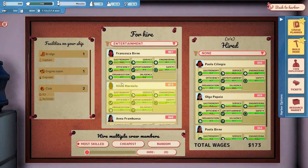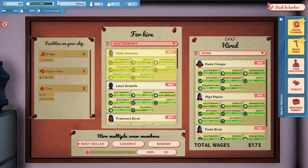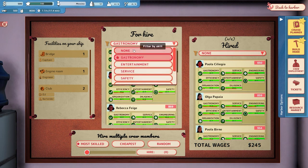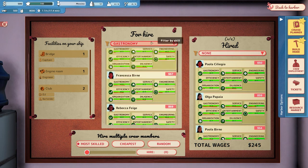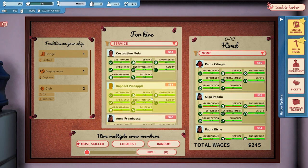The bartender needs gastronomy and service - let's go gastronomy-first and level two service isn't too bad either. Now we have two other floater slots. Service seems to be the most well-rounded skill, so we pick whoever has the best service. We've got our six people hired.